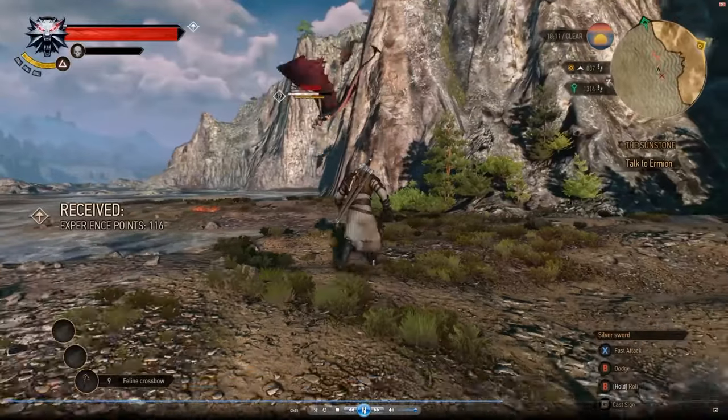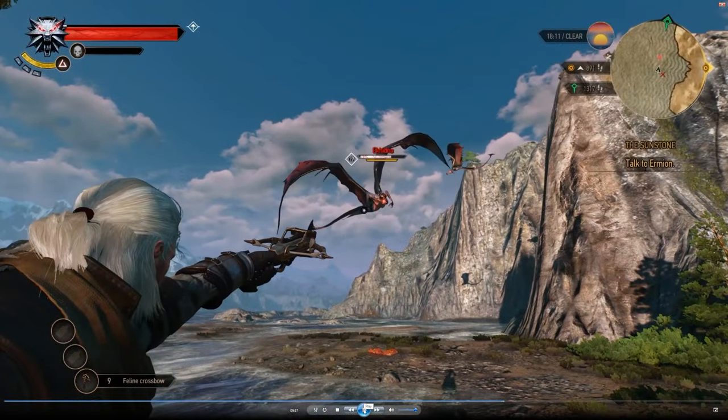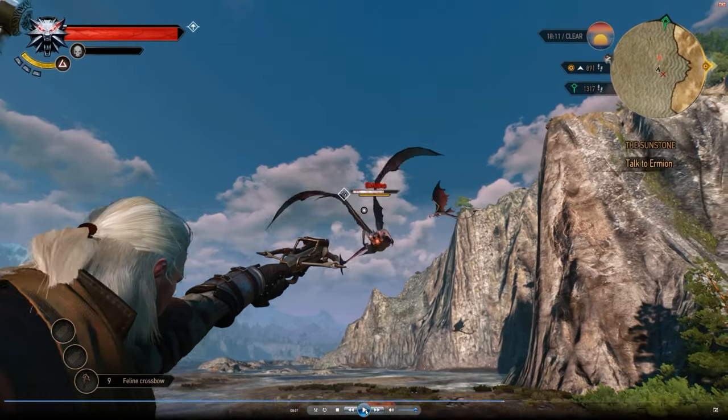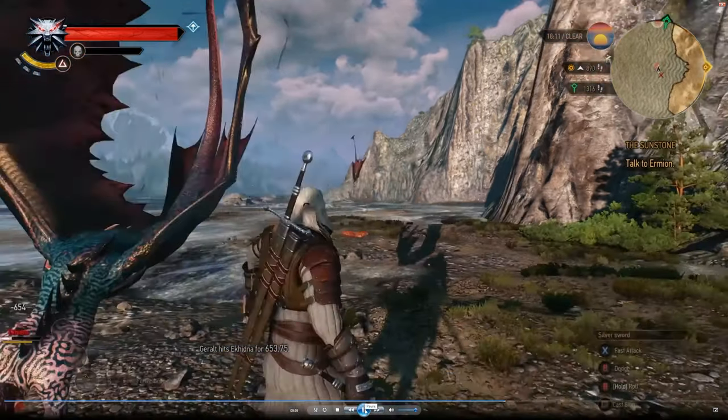Now this is the infamous crossbow — I don't know where he put that, maybe in his codpiece. It looks like this could be the level of this monster — obviously showing its health and stamina, or maybe a shield. And this is how many crossbow shots we've got. I love the audio, I love the audio.